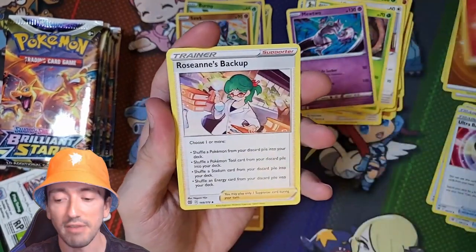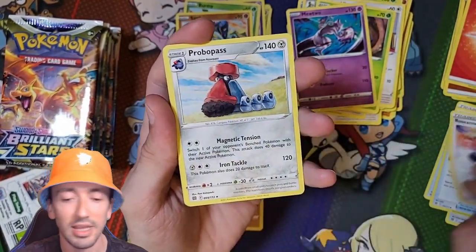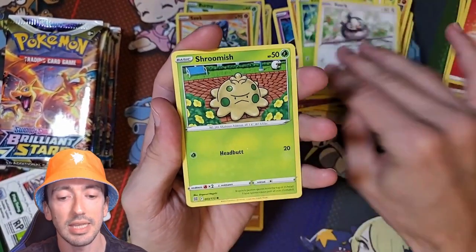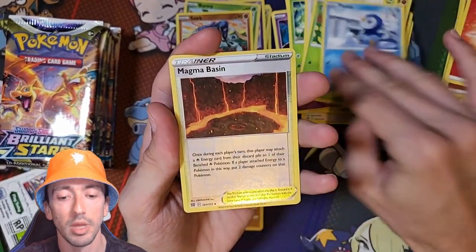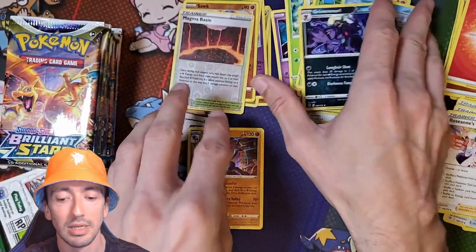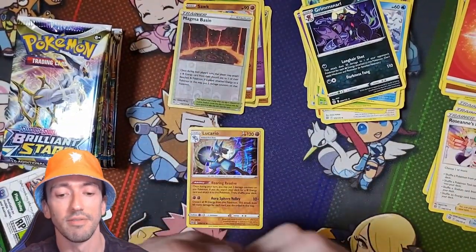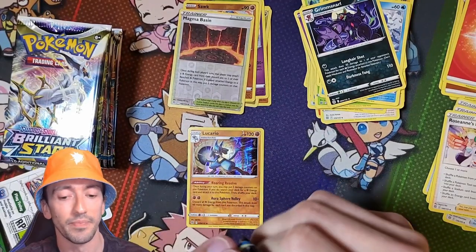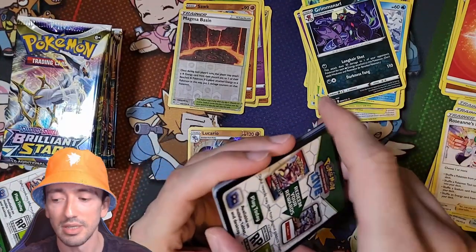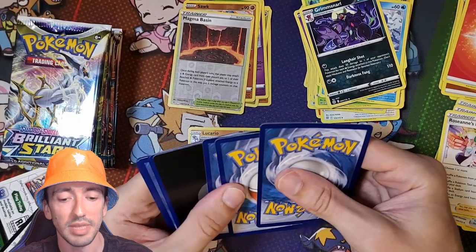We've got a Fire Energy, Roseanne's Backup - it always beats me how much text is on there. We've got Probopass, Prinplup, Trapinch, Exeggcute, Starly, Shroomish, Piplup, Reverse Holo Magma Basin and Grimmsnarl. Not going very well so far. I'm still a bit lacking on Alt Arts for this booster box, gotta be honest. It's been a little low - by low I mean non-existent.